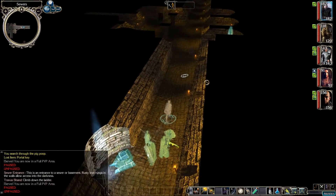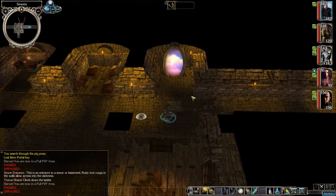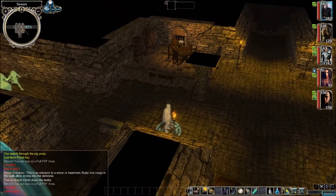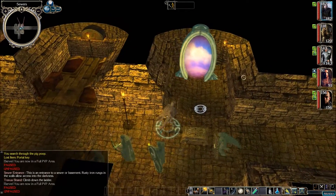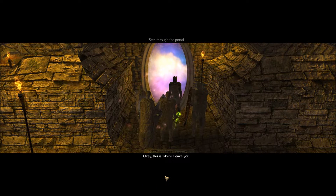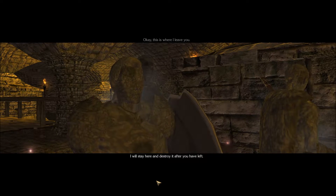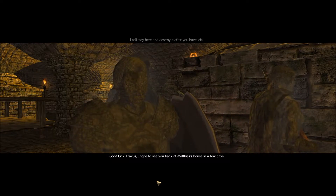Alright, back down in the sewers. The only thing left to do is deal with this portal — I don't think there's anything else down here. This glowing portal seems to shimmer as you approach. We need to go through it and deal with another portal on the opposite side, so I think we should probably go through. 'Okay, this is where I leave you. I'll stay here and destroy it after you have left. Good luck, Travis — I hope to see you back at Matthias's house in a few days.'